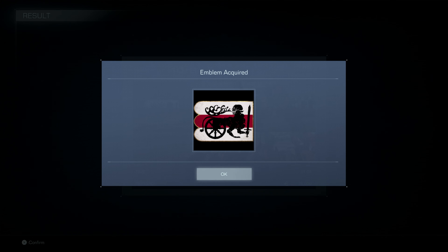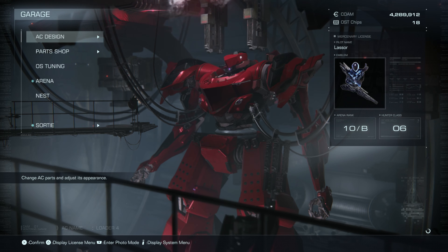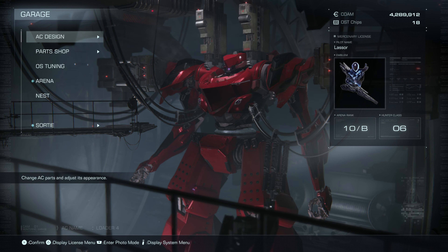And we got a new emblem — some weird demon lion chariot thing. Kind of strange. Our arena rank is now 10B and we are all done here. Thank you for watching and I'll see you next time.